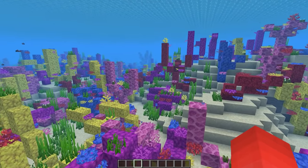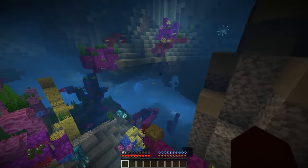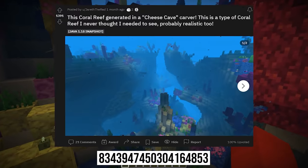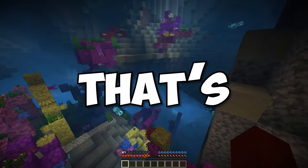Number ten: coral reefs are one of the most naturally beautiful sites in a Minecraft world, especially at night. But this takes it to another level. As others have pointed out, this coral reef generated in something of a cheese cave, meaning it's spaced out across the ocean floor like so. And it's a worthwhile use for your water breathing potion, that's for sure.